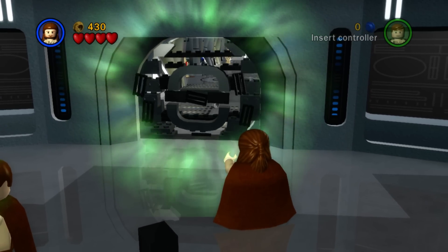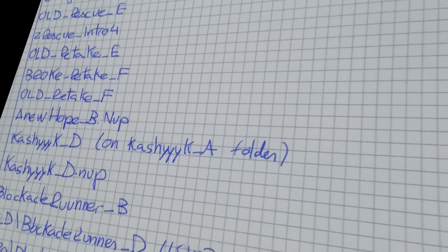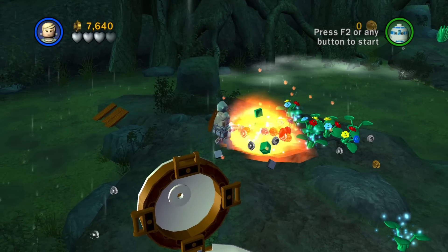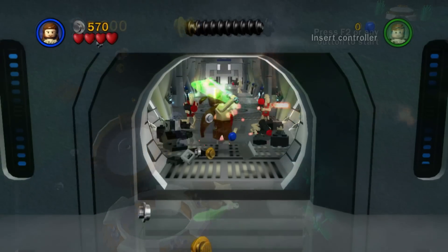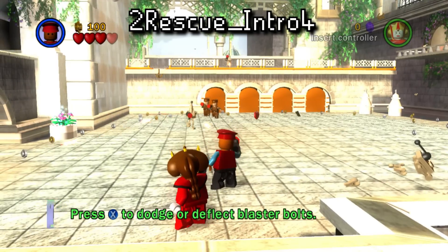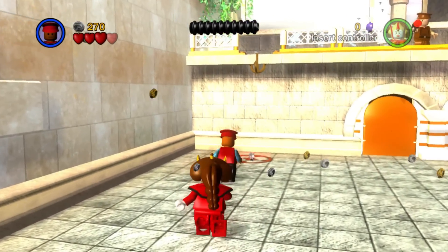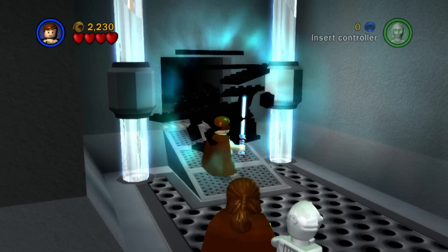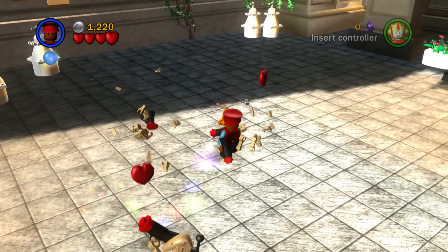On a similar note, literally just discovered as I was making this video are a whole bunch more unused maps found in the Xbox 360 version of this game. Most of these either didn't have any notable changes or caused the game to crash, but two are of note: Negotiations A and Rescue Intro 4. In addition to brightness and contrast appearing off, both stages are literally just ported over from LEGO Star Wars 1, making them slightly broken with some objects missing.